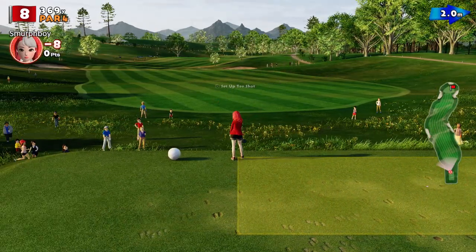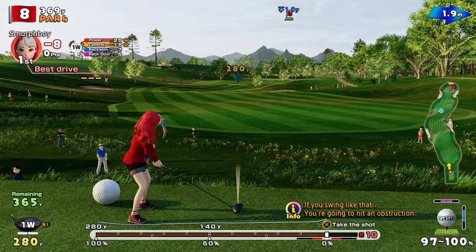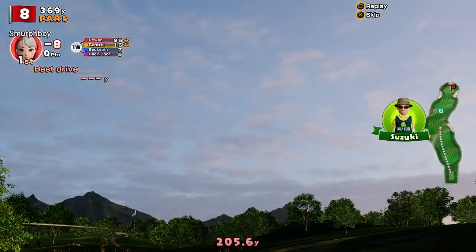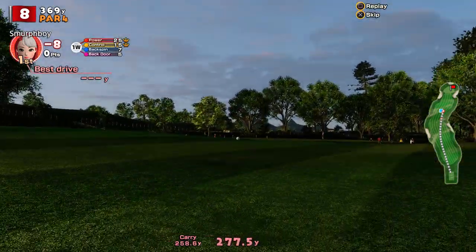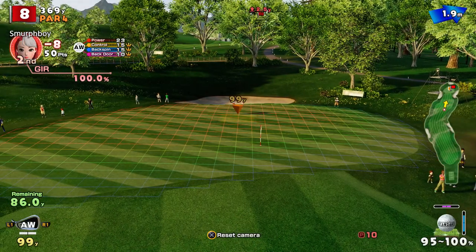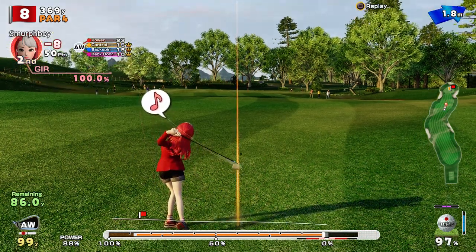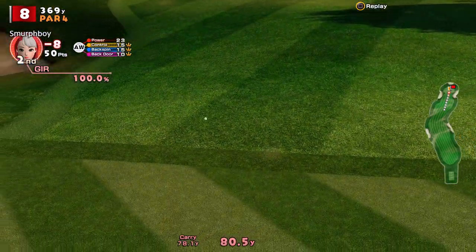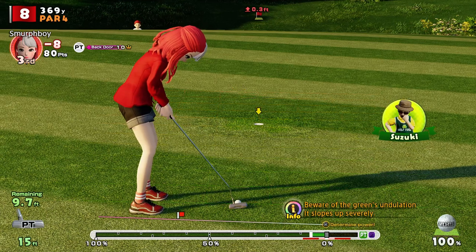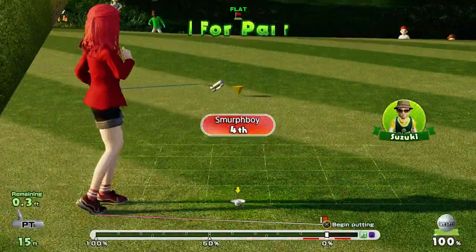It's a par four. I'm not sure you can get that within approach range - it's probably not worth the power shot, to be honest. Might as well just concentrate on getting a solid impact, put it in the best spot you can. 86 to go - another approach wedge, a little bit uphill, bit of crosswind. Didn't get all the impact I wanted - it's just died on me. A tricky little ten foot putt. Looks like it slopes up but it's uphill, so I can hit it firm. Just didn't drop for me.